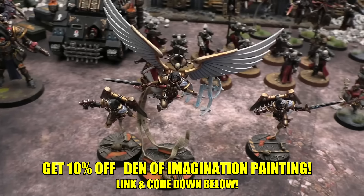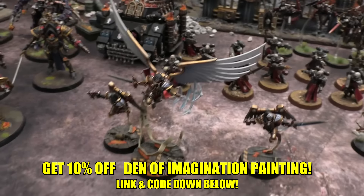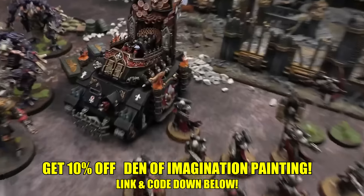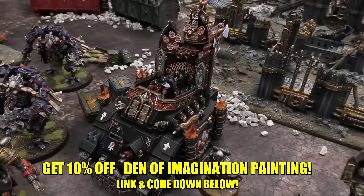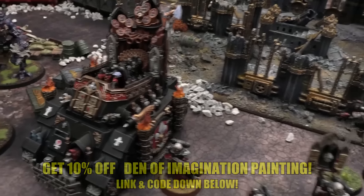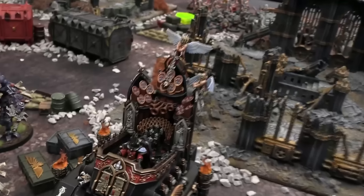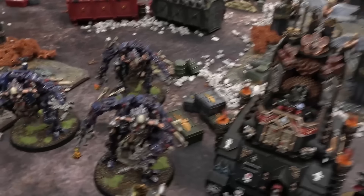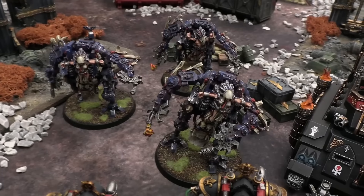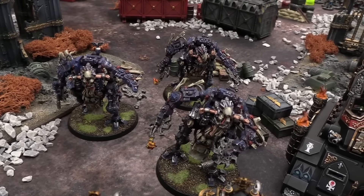Saint Celestine is painted by Den of Imagination — you always want your centrepiece models to look their best. Another really awesome piece I have is the Exorcist, equipped with missiles for some indirect fire — absolutely amazing detail on this piece with the little cherubs up top. I also have the out-of-print Penitent Engines — the original ones have a lot more character to them.